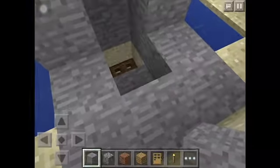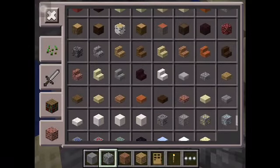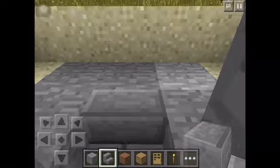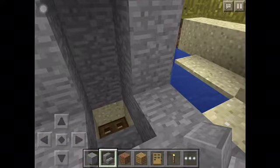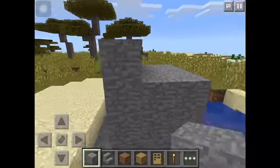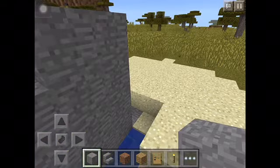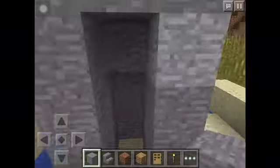There we go. Let's just get some stairs for that — some stone bricks. Let's just continue building it on this side. Okay, we did that, and let's just make the rest.